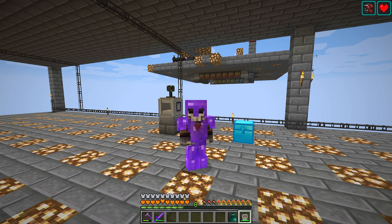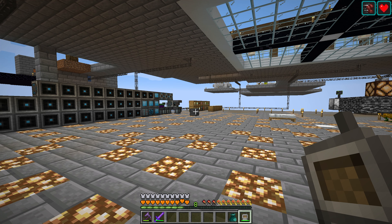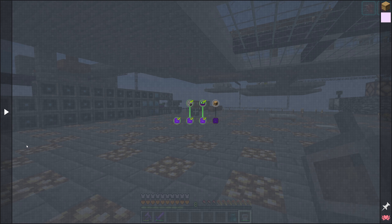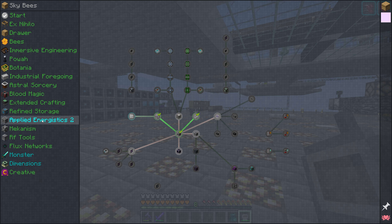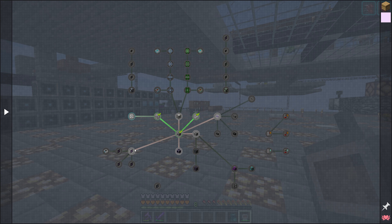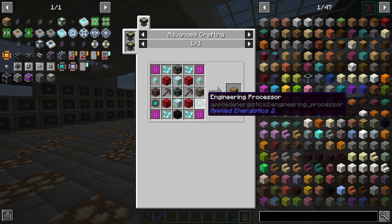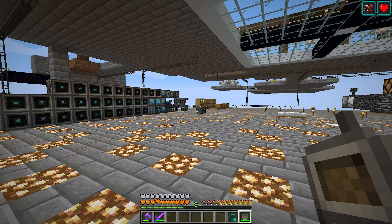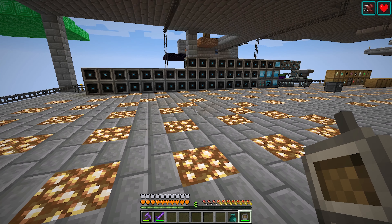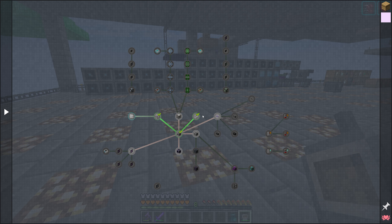Hello and welcome back to Sky Bees. We are continuing pretty much where we left off last time. We've got every single quest line done except for Dimensions, Monster, and Applied Energetics. To get to the mining dimension we actually have to start Applied Energetics to get the engineering processor, so we need two of those.